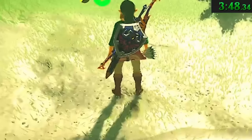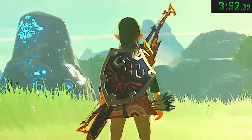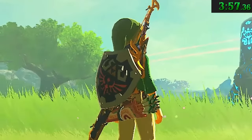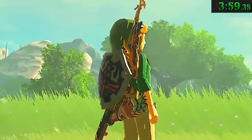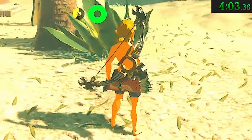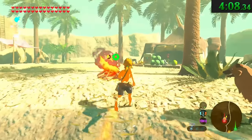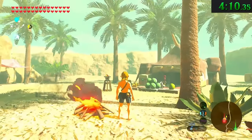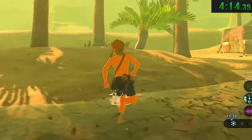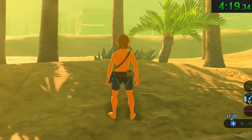When Link gets wet, it generally takes about 20 seconds to dry off. The drying time is seemingly not affected by running, jumping, attacking, or standing still. It could be wind or sunshine — standing in the sun dried Link off faster than usual, but standing right next to a campfire took the usual amount of time. If you just barely get Link's shins wet, he'll start dripping from head to toe, but if you get out of the water immediately, he'll dry off right away.